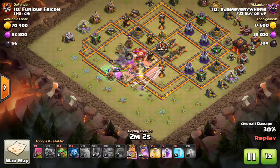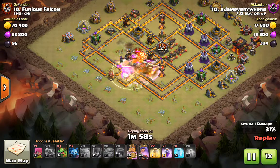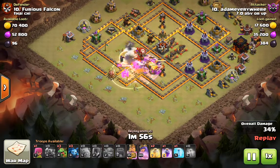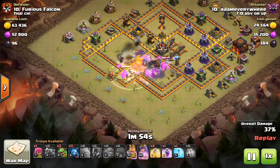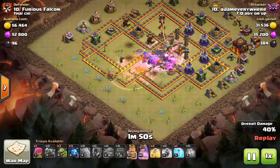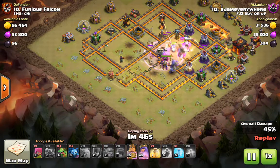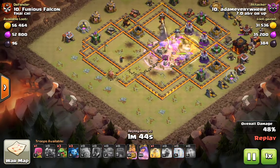I brought a rage, a heal, a poison — just one poison. Notice I brought a freeze for the other side of this base, so bring the spells that are necessary. Another rage and another heal. I'm all the way through this base — the core of this base is entirely gone.